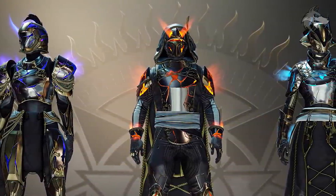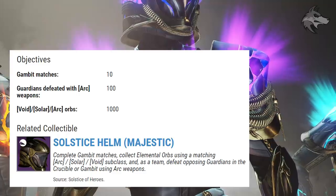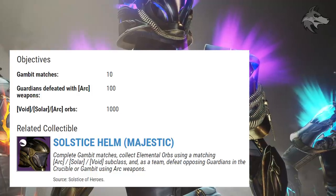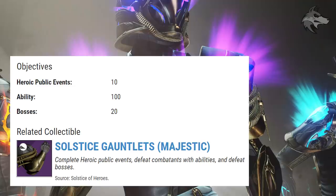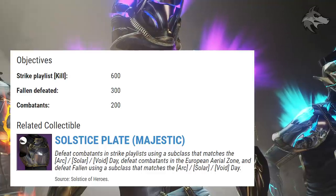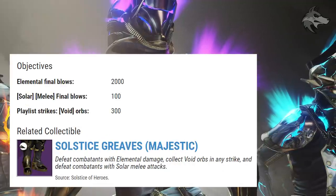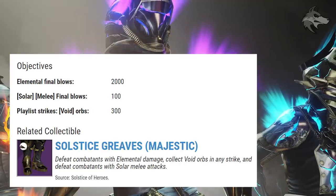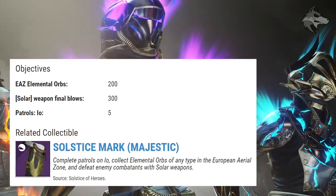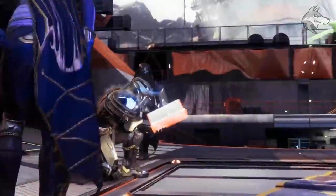Now let's speak about the Majestic set — the basic legendary version of the armor. Using the Titan Majestic set as an example: for the helmet you have to complete 10 Gambit matches, get 100 Guardian defeats with Arc weapons, and collect 1000 orbs. The gauntlets need 10 heroic public events, 100 ability kills, and 20 boss kills. The chest piece requires 600 kills in the strike playlist, 300 Fallen kills, and 200 combatants defeated. The boots need 2000 elemental final blows, 100 Solar melee final blows, and 300 playlist strike orbs collected.